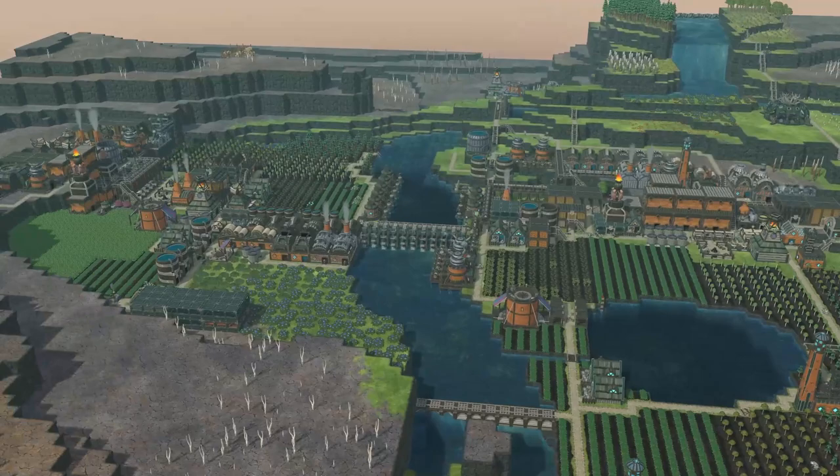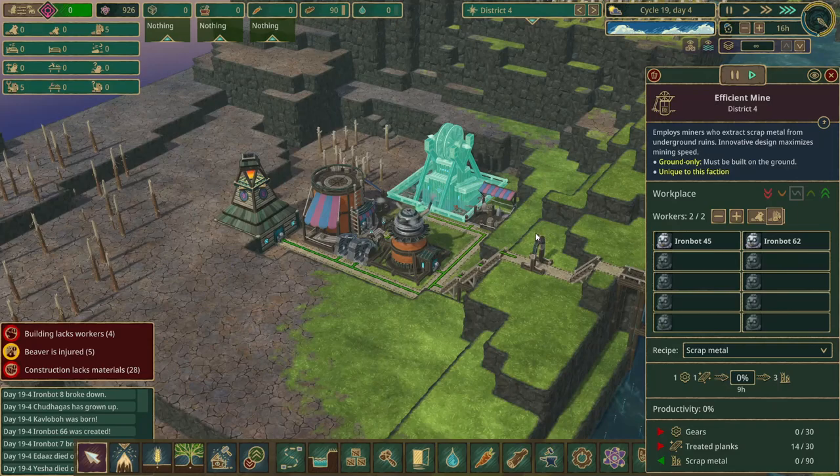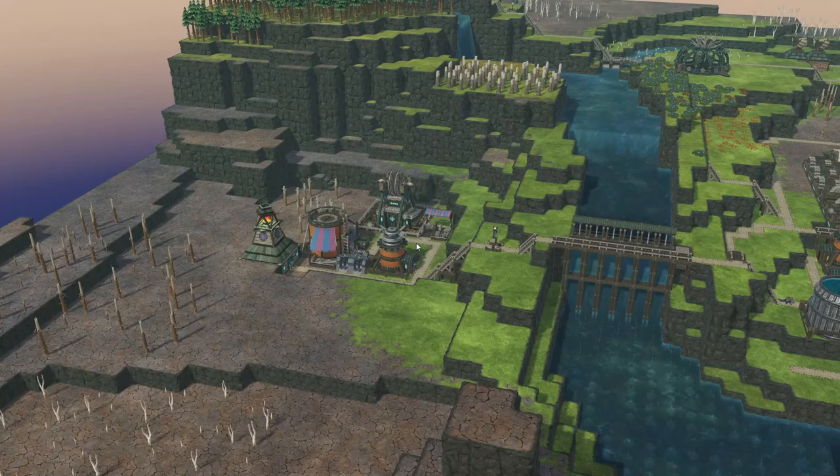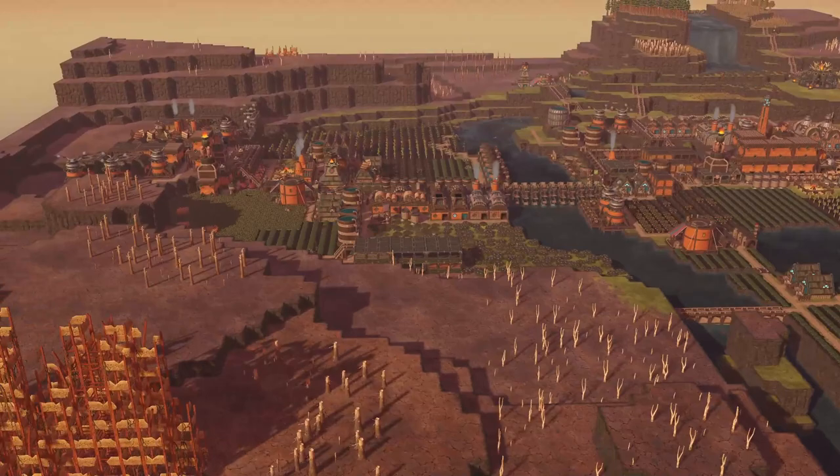And then obviously we have district one, which became the bread-making area. We also recently started this new district over here. I'm not too sure if this is actually fully functioning — we are still waiting for some gears, which I think we might have coming over momentarily. But this was our little Timber Bot area as well. We had a little iron bot area over here. And obviously we had the iron bot to save the day with the wood forest, just collecting all the wood up here so we didn't run out of wood.